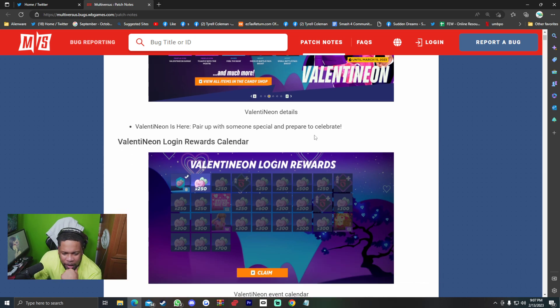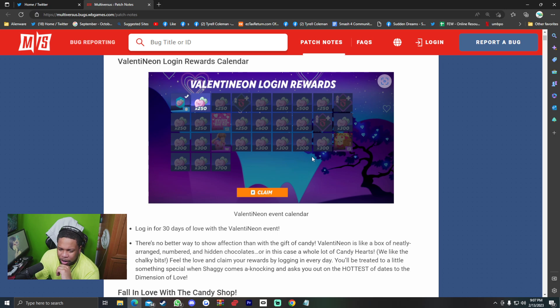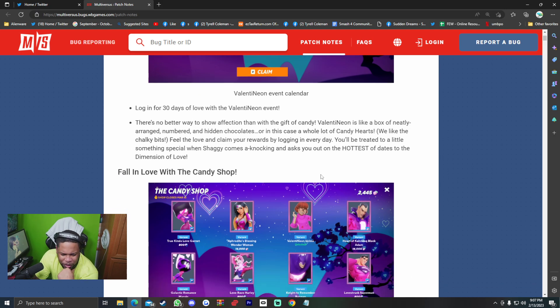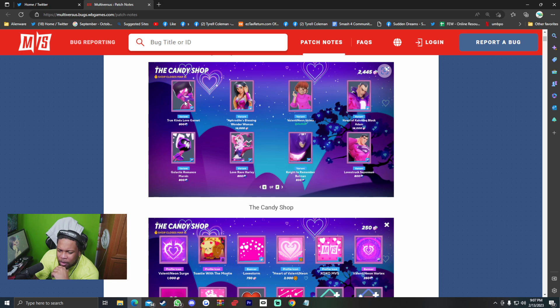Valentine Neon is here — paired with someone special and prepared to celebrate. Just like the similar Fiesta versus event, you got login rewards. If you play, you get candy, and candy goes towards unlocking certain things. Logging in day by day will also reward you with different things. Login for 30 days of love with the Valentine Neon event. You got skins worth Gleamium and variants worth candy.